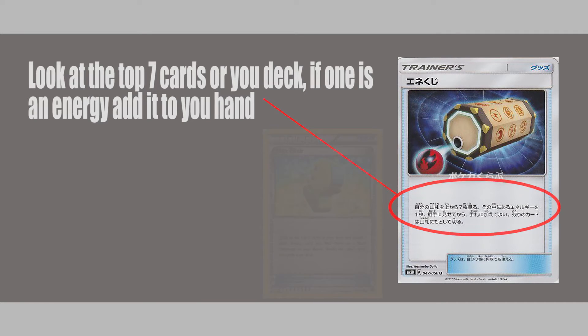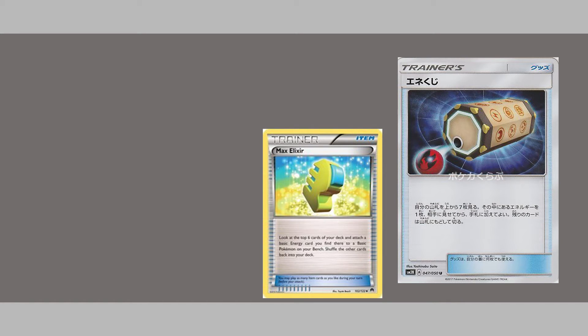Well, that's kind of like Max Elixir, but worse. Max Elixir allows us to look at the top seven cards and attach it to a basic Pokemon on our bench.